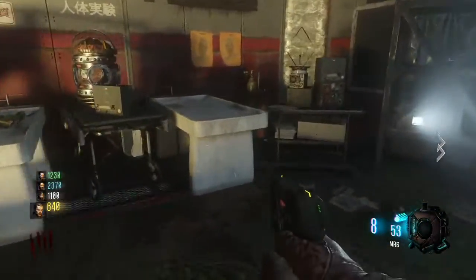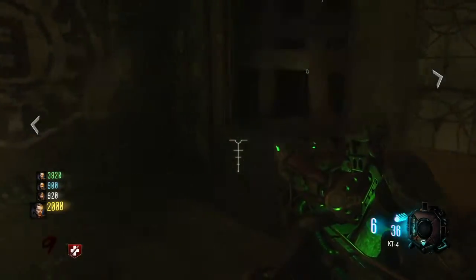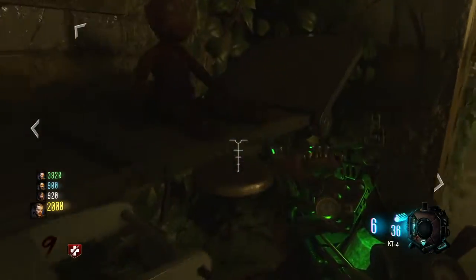The first one is going to be over here in Lab A on the top floor, and there it is sitting right there on that table. You just hold square to activate it.